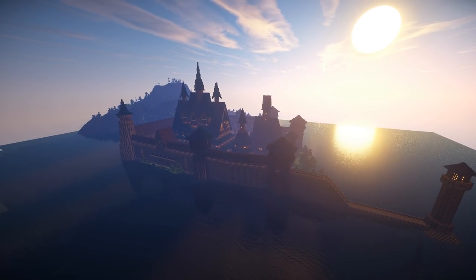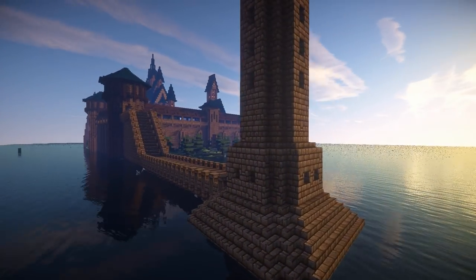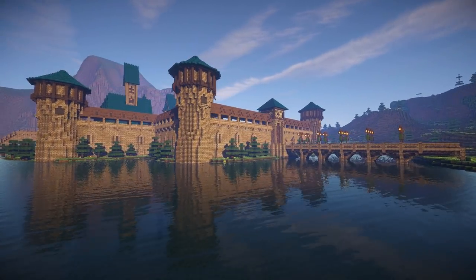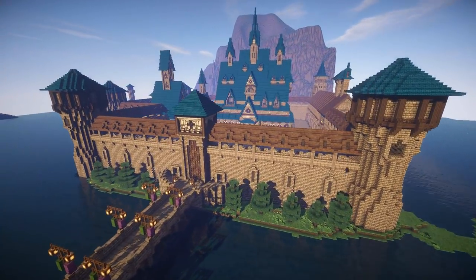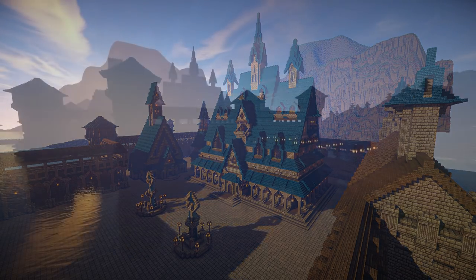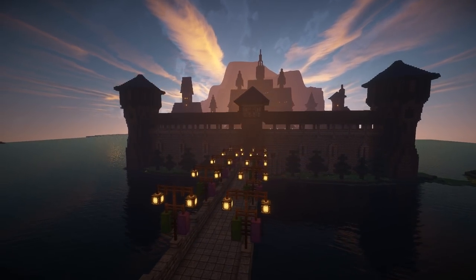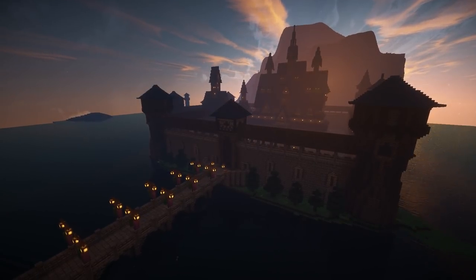Welcome back to Let's Build. Make sure you hit like and subscribe if you want to see more big builds in Minecraft. Here we are at the castle city of Arendelle from Disney's movie Frozen. It was a lot of fun to do this build, one of the most fun builds I've done for a while. But the build wouldn't truly be complete until we had somewhere out in the frozen wastes Elsa's Frozen Ice Palace — so that's what we're doing this episode.